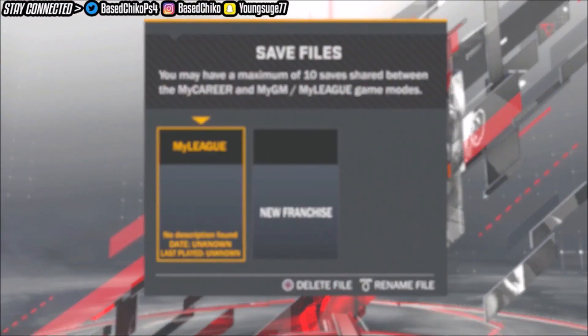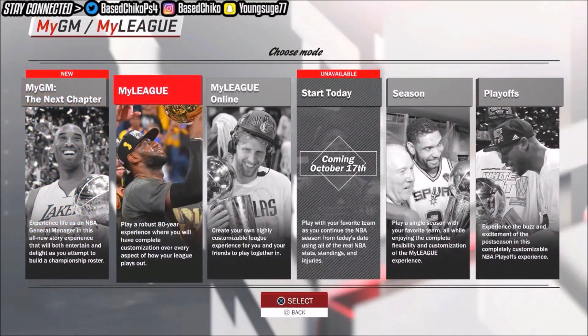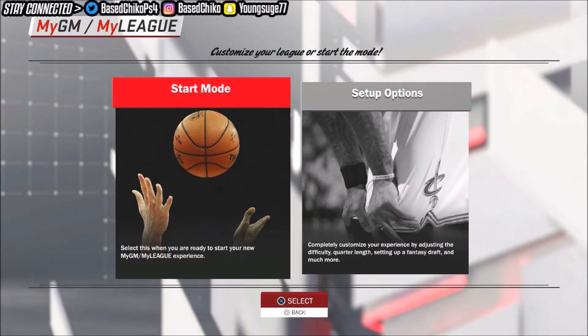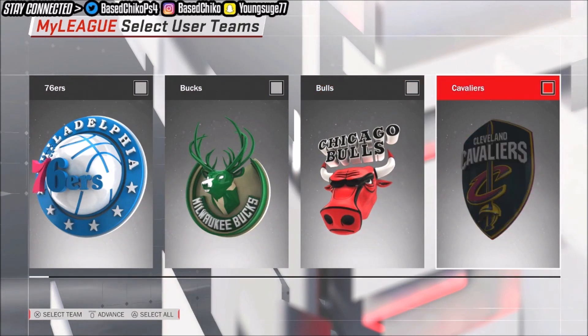I'm about to delete it. Come to MyGM, press triangle, new franchise, press X to go in. This works on Xbox too. Come to My League, press X, current NBA teams, press X, starting regular season, press X, start mode, press X. Scroll down, you can pick the Cavs right here, press X, then press start to advance.